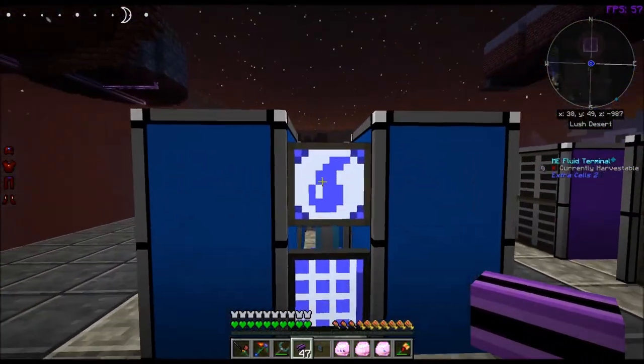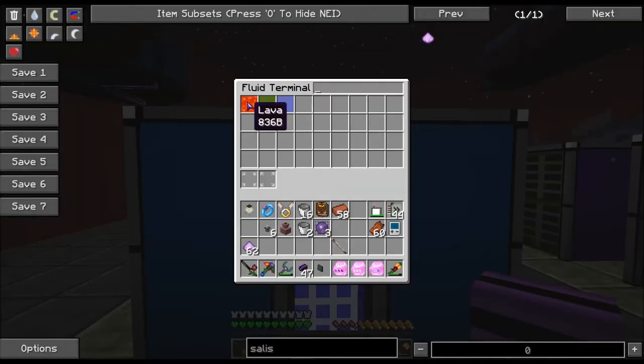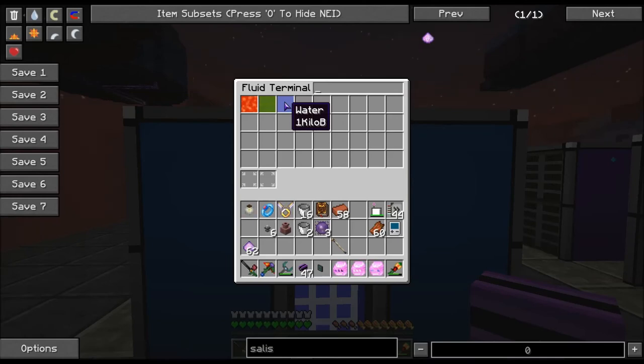Let's go to the fluid terminal right here. And you can see lava — we got 839 buckets, and it's going up: 45. Yeah, we're generating a decent amount of lava. Wow, and I've already got 1,000 buckets of water. Those things generate an insane amount of water — I don't think I had any water in my system.